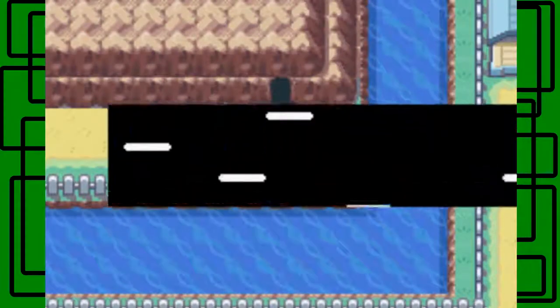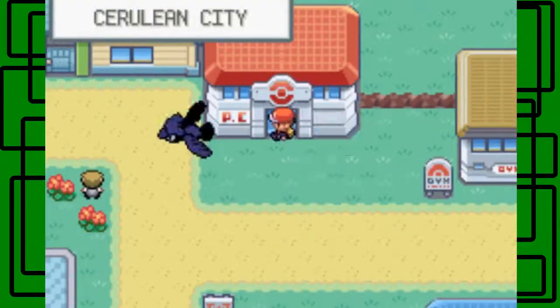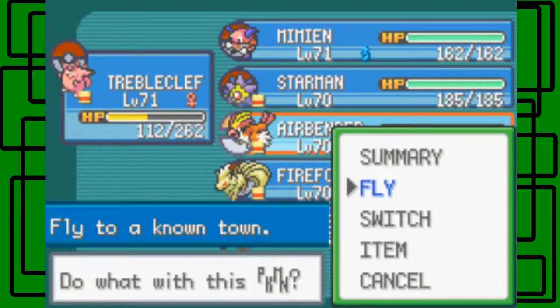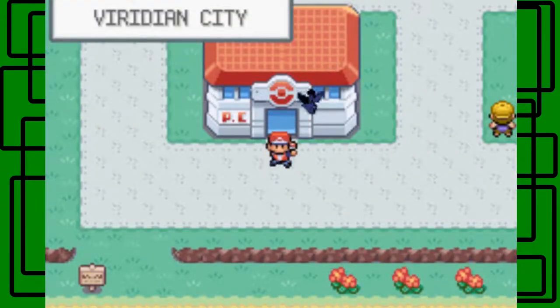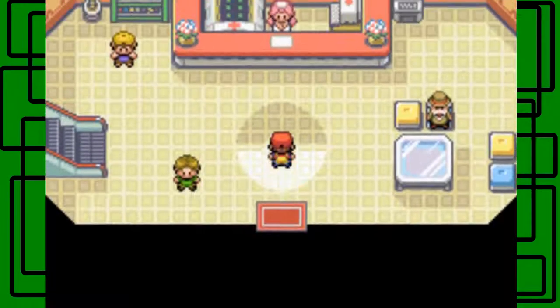Let's go back to Viridian City. Actually, we want to catch Entei, which is near Viridian City. I meant Viridian City — we're going to Viridian City. That's why I always catch one of the three legendary dogs there — near Viridian Forest. We're pretty lucky for catching Mewtwo in one Ultra Ball at red health. That's awesome.